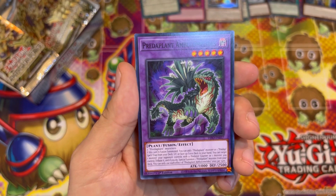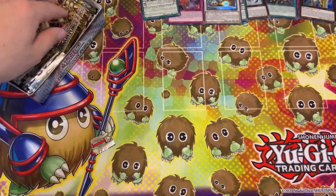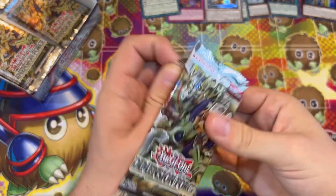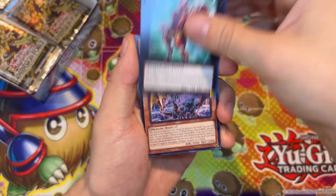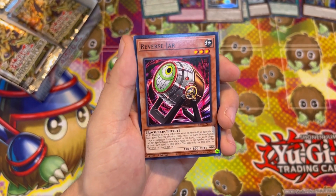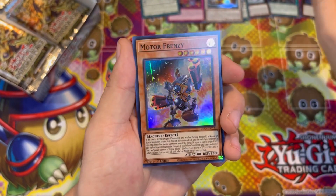That's a nice looking card. Predator Plant — kind of looks like an old school card. Heroic Champion, of course. So many doubles already. Reverse Jar — that's cool, I do like the Jar cards. And Motor Frenzy — lovely.